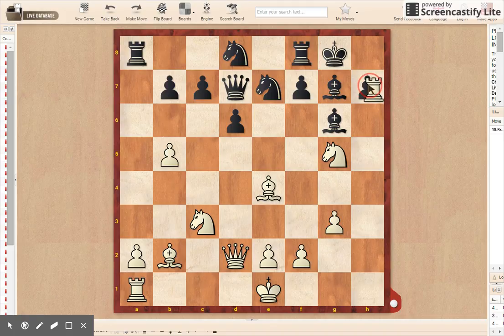The move is rook takes on h7. Bishop must take on h7 — it's just common sense if you know how to play chess.